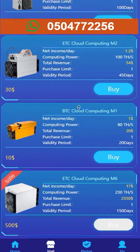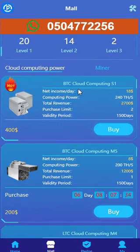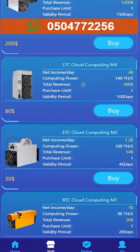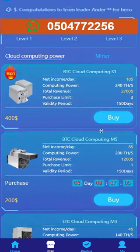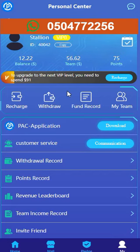The good thing is you don't have to wait till the last day — every 24 hours you can cash out once you've bought your machine. We still have one machine yet to come: five hundred dollars, that's seven thousand five hundred Ghana cedis. It will work for one hundred and fifty days, every day you'll be making seventeen dollars. Multiply fifteen by seventeen to get the income per day, and at the end you'll be making two thousand five hundred and fifty dollars.